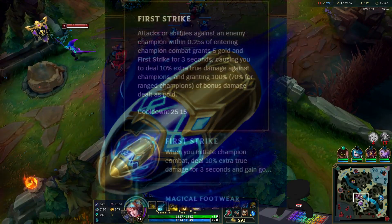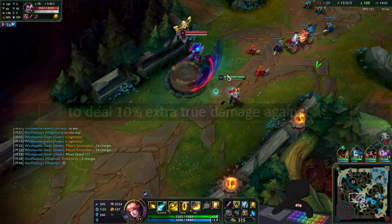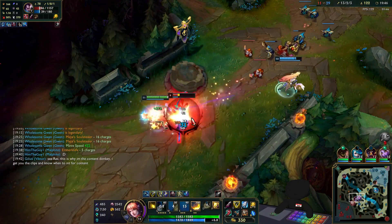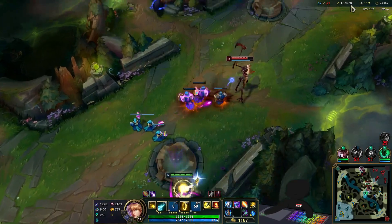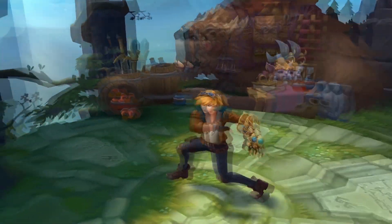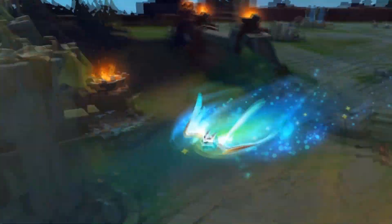First Strike gives more gold than Klepto did but also grants a percentage damage buff when activated, making it good throughout the game and still valuable once you no longer need gold. Today I'm going to rock it on Ezreal first with a standard AD build and then show my new hybrid hidden tech that I think is the most optimal Ezreal build in the game right now.